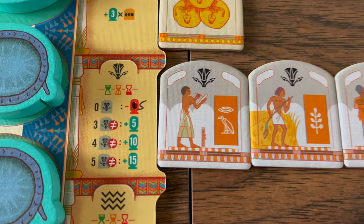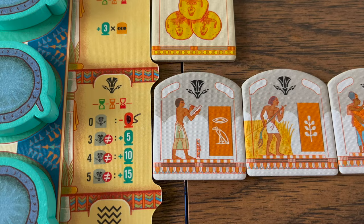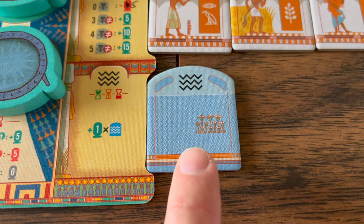...they will score you five, ten, or fifteen points respectively. A player with no civilization tiles loses five points. This is also scored at the end of each round.